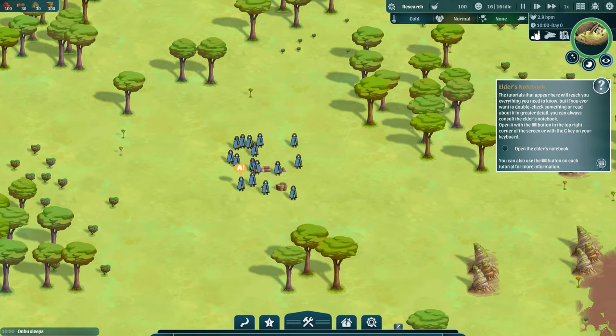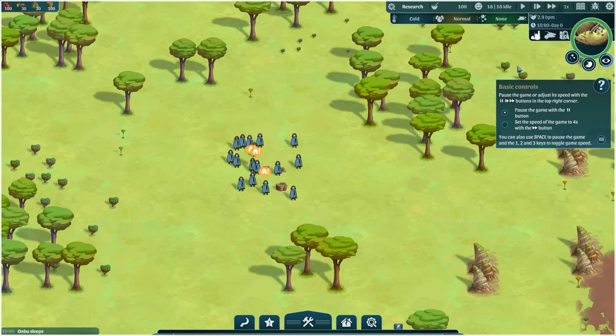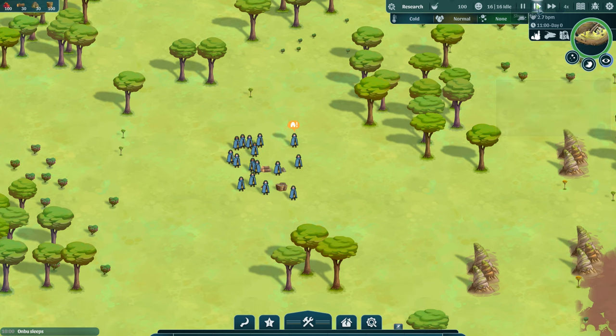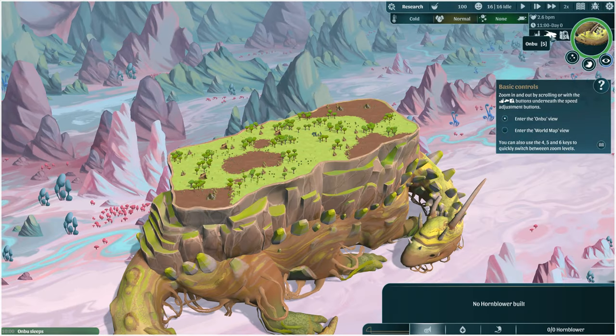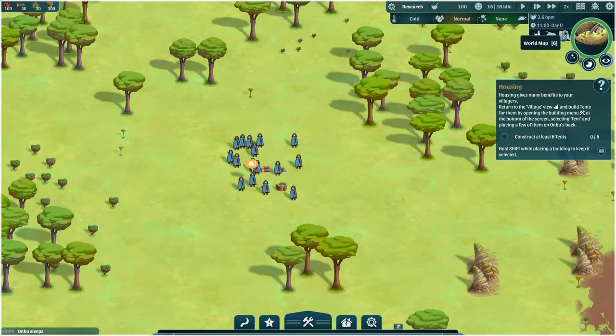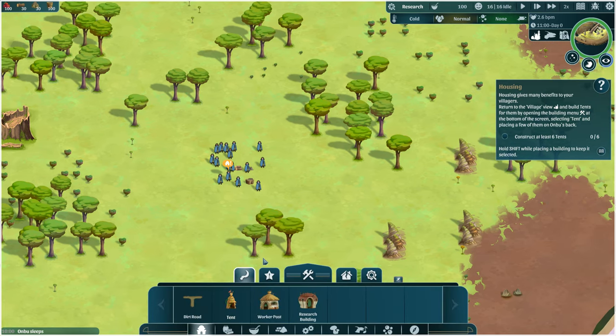We're going to follow through the tutorial notes here. It says open the elder's notebook — we can look at all that stuff, but we won't. We're going to pause the game and then speed it up to four speed. We'll enter the Onbu view — try saying that three times fast — and pull up the world map using keys four, five, and six. Now let's construct at least six tents. We'll pull up the building menu, hold shift, and build six tents, then draw a little road too. We'll make the road a bit longer so we can build more stuff.